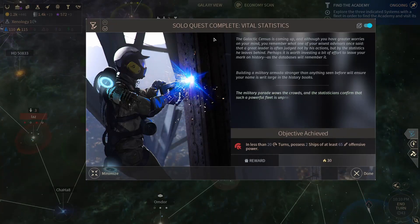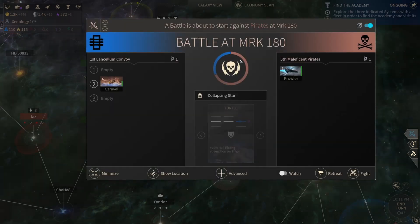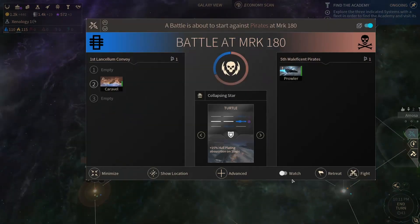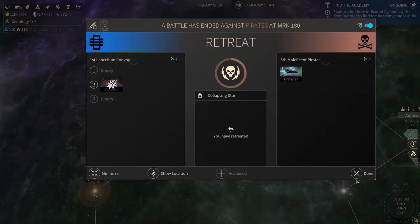Solar quest completed — in less than 20 turns, possess two ships with 65 combat. Very nice. We got attacked by pirates — a little retreat. We did lose our ship; that's okay. Raven's leaving to go do something.